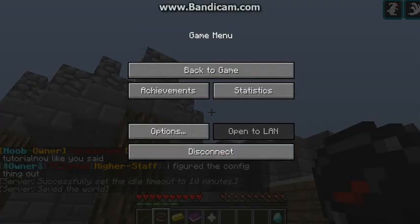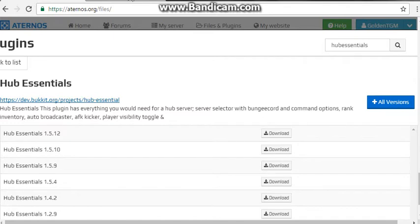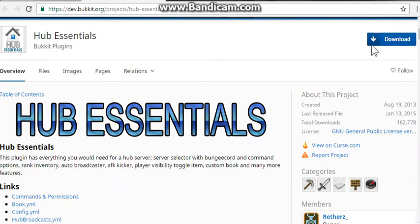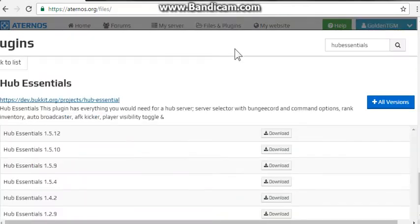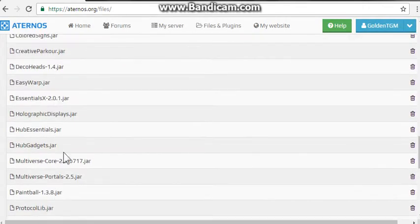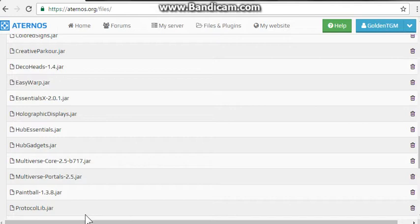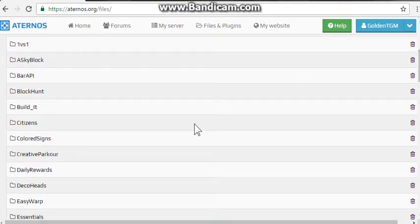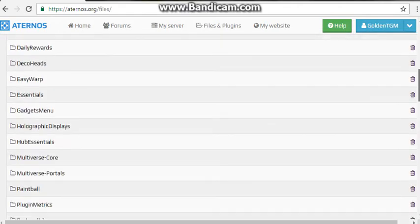I figured the config thing out. Download Hub Essentials from the link in the description — click download. After downloading, type /rl or go to the server and restart it. After you restart, go to the folder of Hub Essentials.